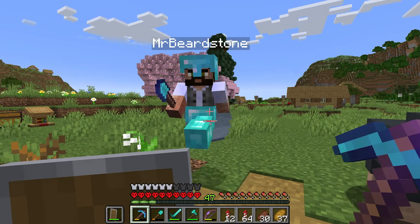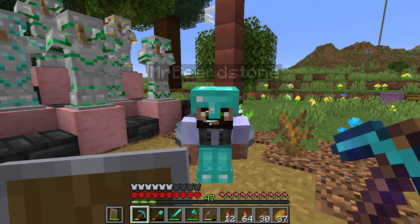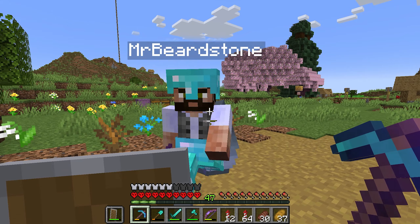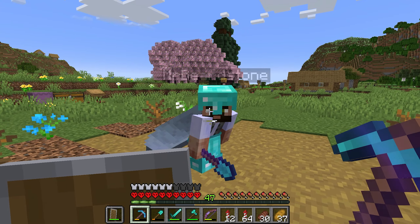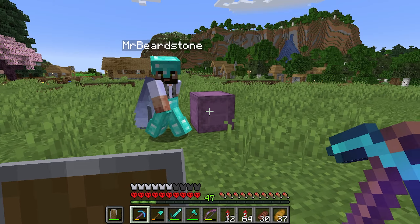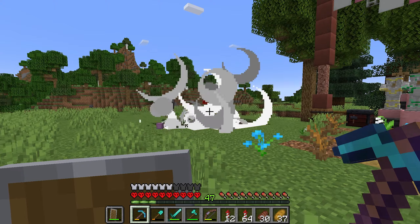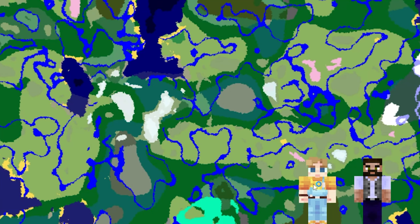We reunite. Mr. B jokes about my struggles at the trail ruins. Now we've got to do the hard ones — and because he finished his so quickly, he's been preparing. He's even built a boat for easier access to the ocean monument. That way there's easy access, right? Yeah, that works. Let's get going!